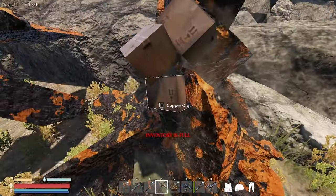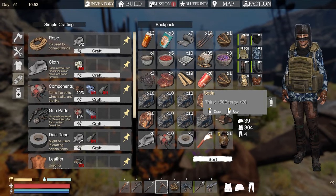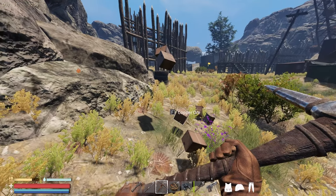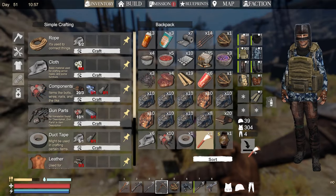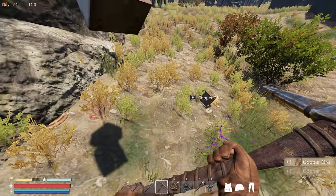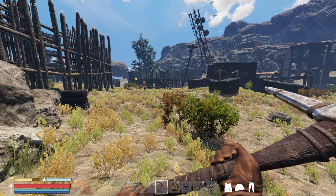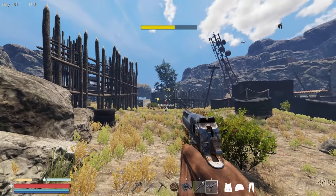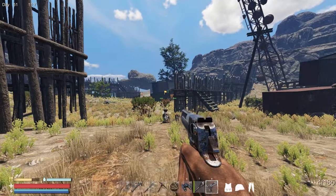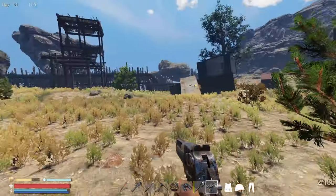Look at how much copper was in that spot! Is there something I can drink? Let's get rid of that and take all the copper. Oh we got a guy coming - incoming! You hide behind that bush. We need to get rid of these guys.